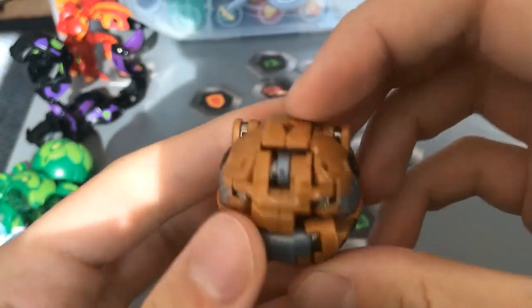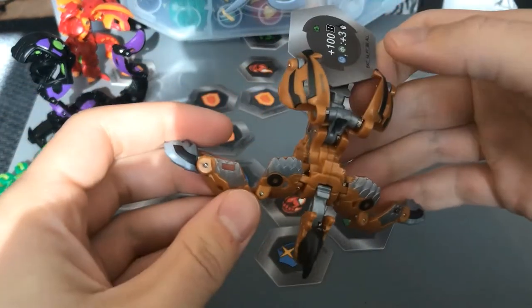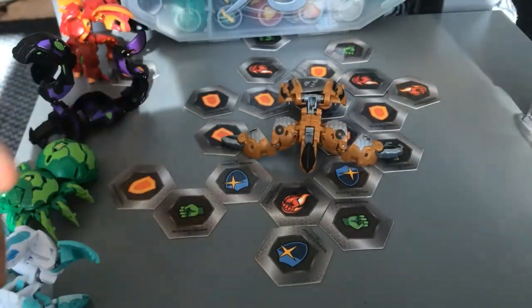This is Pyravian, pretty much the new Skyris. Pyravian is a huge bird that is literally able to block half of the Hive Matrix.